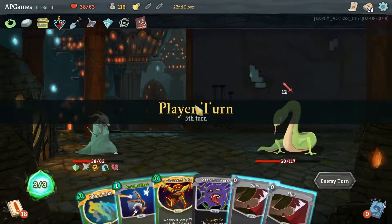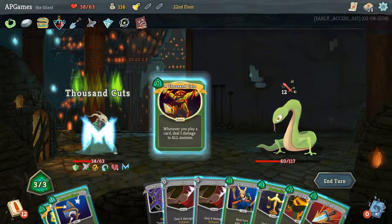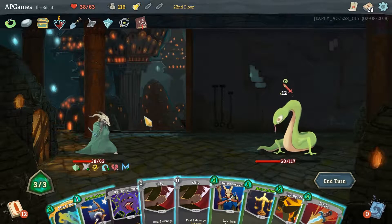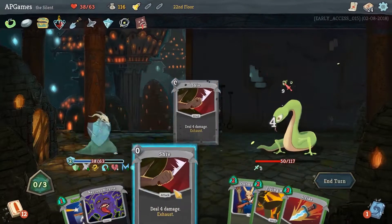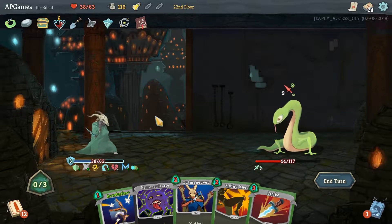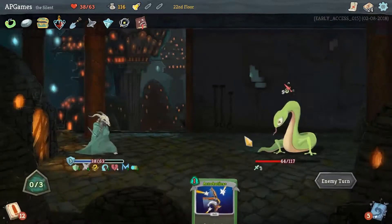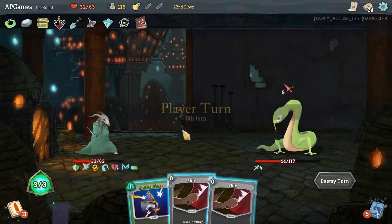So we're going to take some damage - not what I want to see. Hand is full - yes it is. Thousand Cuts, got 12 damage coming in. After Image, Neutralize, Shiv, Shiv. I think we're just going to have to be okay with taking more damage. Let's go with Acrobatics. This is just a regular minion too - we're just struggling with him. This is very much a control deck but I feel like we don't have all the pieces that we need.